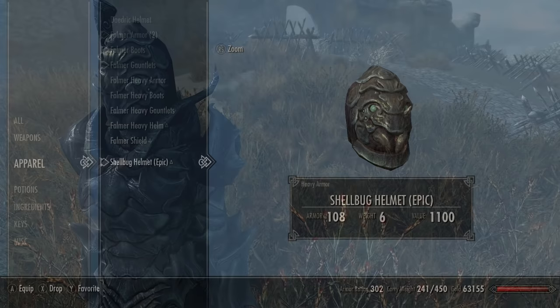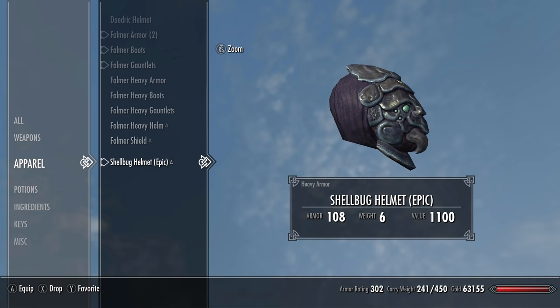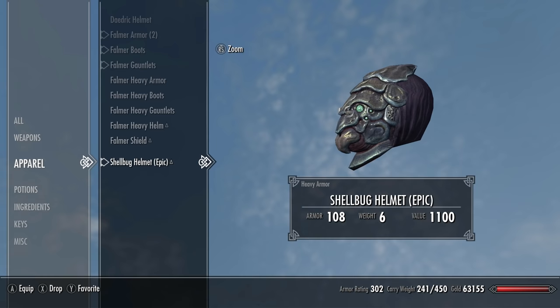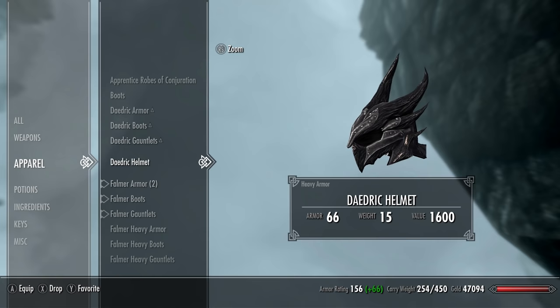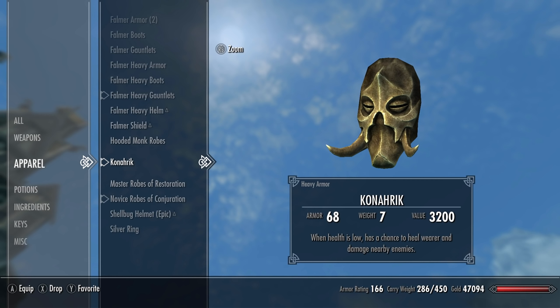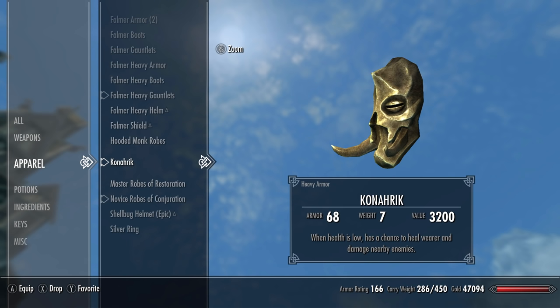Just to be clear, you can do this if you have the Skyrim Special Edition, or if you've got the old Skyrim you'll need the Dawnguard DLC installed. This piece of armor has a base armor rating of 24 — that's even better than a Daedric helmet, which only has an armor rating of 23. The only other helmet in the game with a 24 armor rating is Kranahric's Dragon Priest mask, which I showed you how to get in last week's video — I'll link it below.